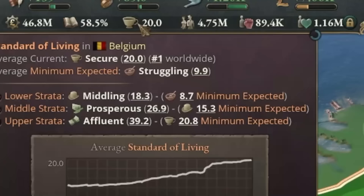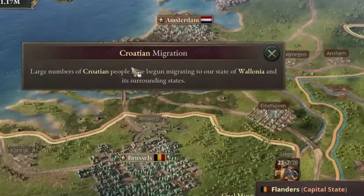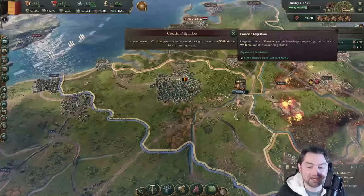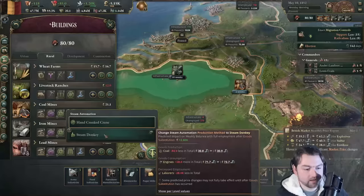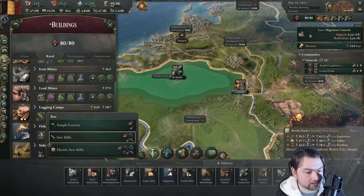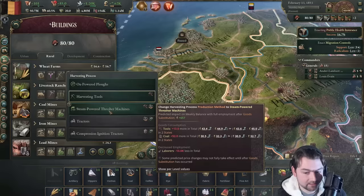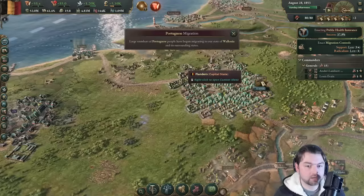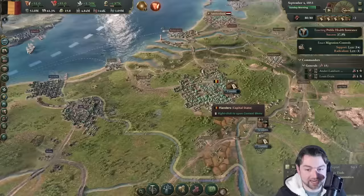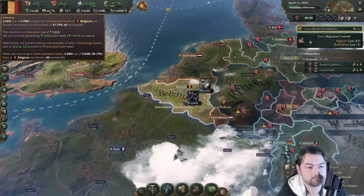Let's get the threshing machine to reduce workers on farms. It's 1851 and our standard of living is 20. Everything is on fire around me and I'm just a beacon of prosperity. Croatians, now you can come to Wallonia — everyone come, everyone is loved! That is a large amount of Croatians: 4.2% of the population. We got the steam donkey — time to fix our issues, get more workers. The less workers we have, the more profitable we'll eventually be.